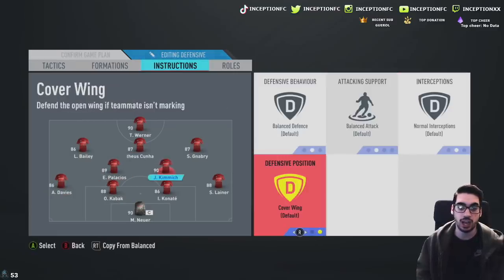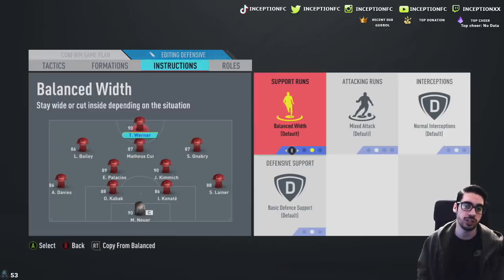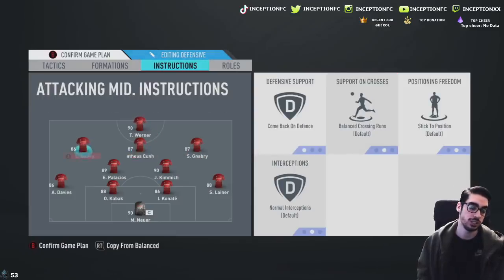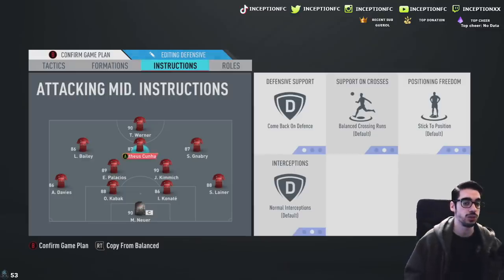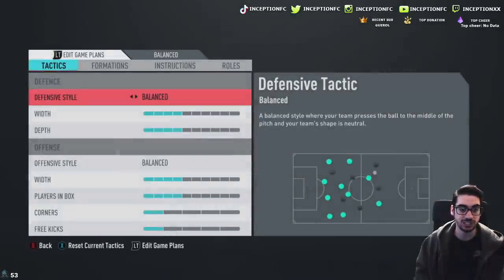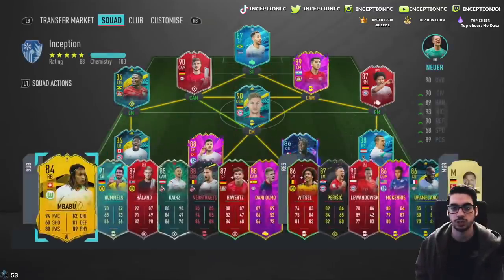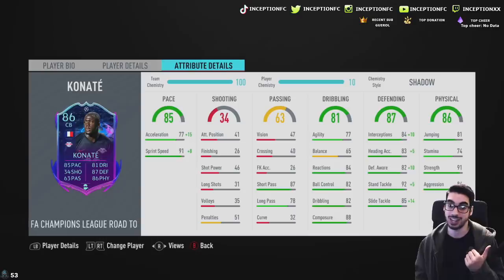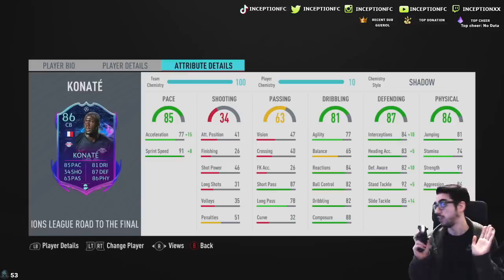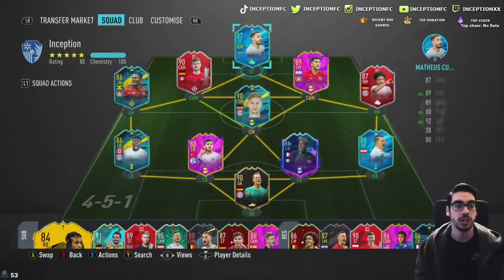We're gonna have Kimmich play on balance because we want to test out his capabilities on the attack and on the defense. We're gonna have comeback defense for all three cams and then have the striker be central. Timo Werner is freaking sick in this game, I love using this dude's team - it's really really fun. Palacios is there on the left side because of that four-star weak foot as well, so definitely gonna be helpful. Konate actually got upgraded and his potential upgrades are really nice - the card's still amazing.